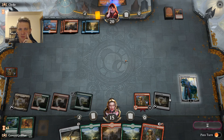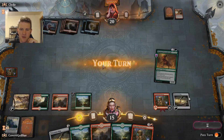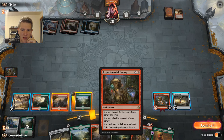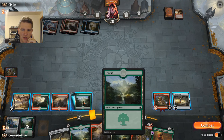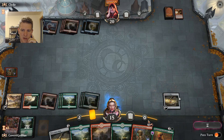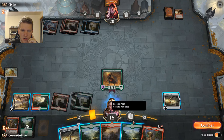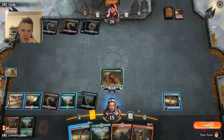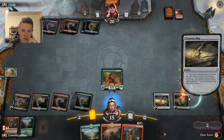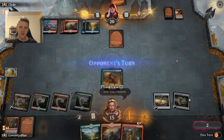Since we have another one we do have to be wary of counter magic. Please die — Banefire down the Karn. We'll go land. They're tapped out — six, seven, eight, nine — so we can sack this, play this, go through play two, three, play you, and bottom this. And then another Frenzy for another turn.